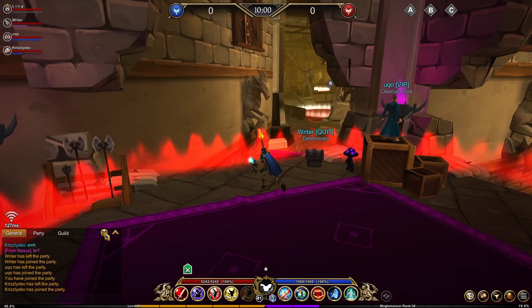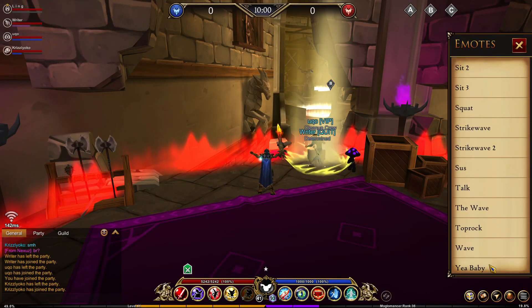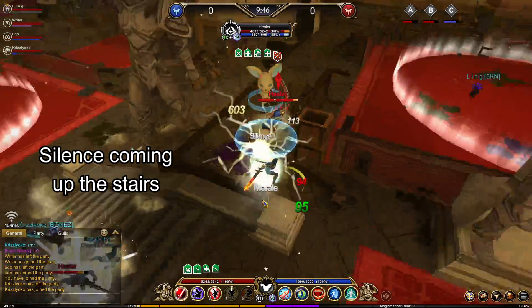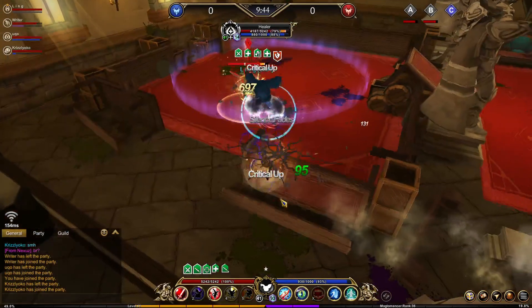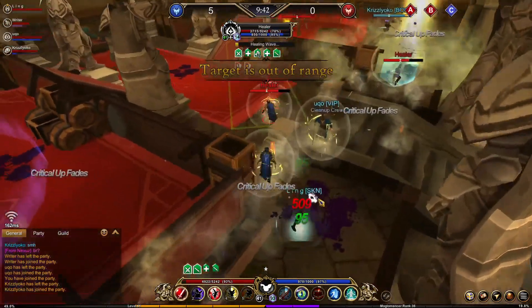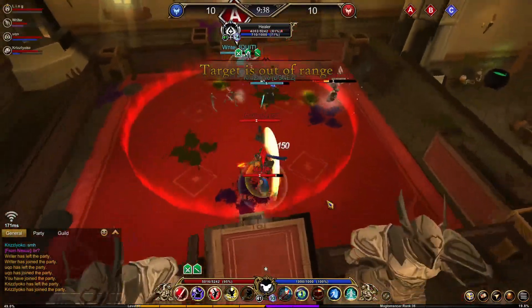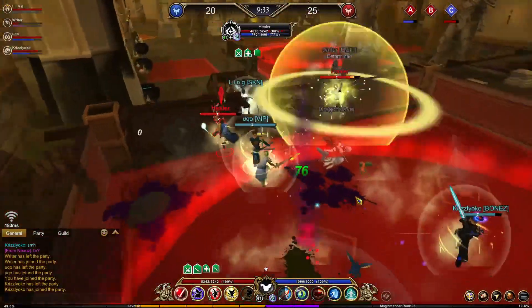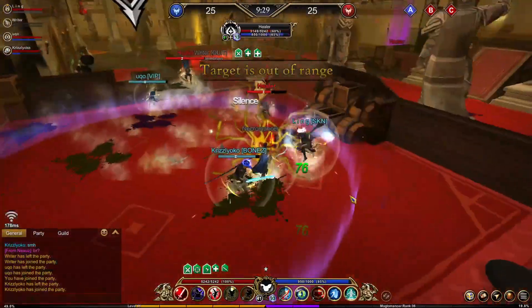I was really excited for this match — I had a feeling I'd do well with the DPS mogulmancer setup. Look at my movement, I'm even doing the happy QE spam. In this part of the clip I wanted to pressure their healer as quickly as possible, so I immediately hit them with a silence, then went in for the high DPS rotation. I hit Zorbach's Bane and cancelled the animation with Mark, then followed it up with Rend, hitting the healer for a total of 1527 damage.